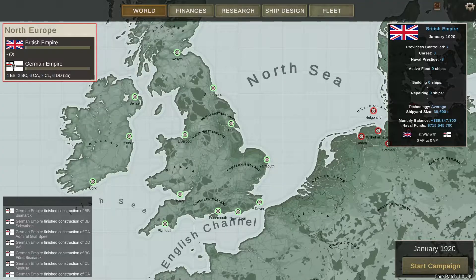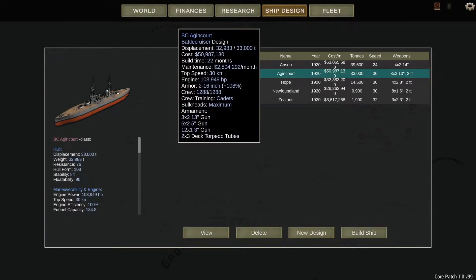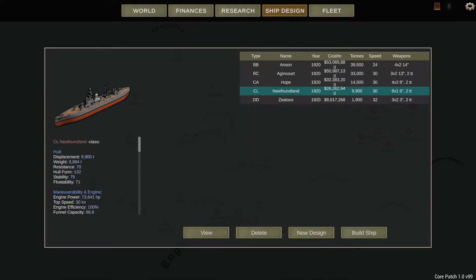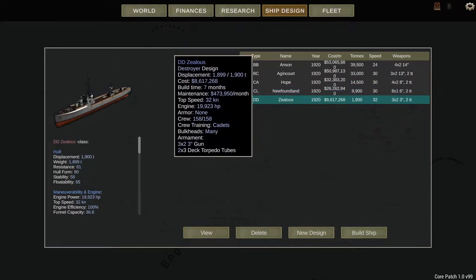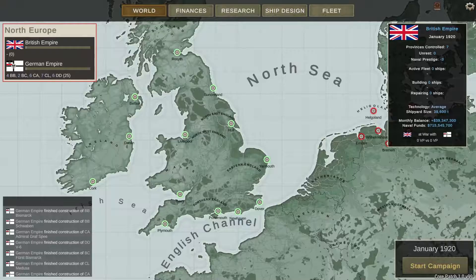Hello, my name's Tom. Welcome back to Ultimate Admiral Dreadnoughts. Today we're going to be carrying on with our second 1920 British campaign. We had to start over due to a bug which made the game unplayable - mainly the hulls bug. So we've started over and redesigned our ships: the Anson class battleship, the Agincourt class battlecruiser, the Hope class heavy cruiser, the Newfoundland class light cruiser, and the Zealous class destroyer.